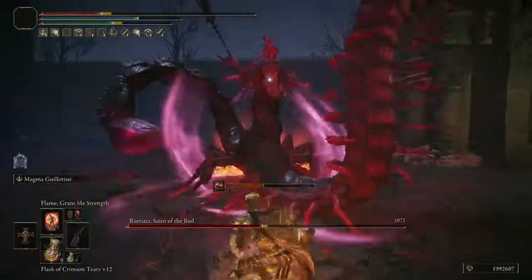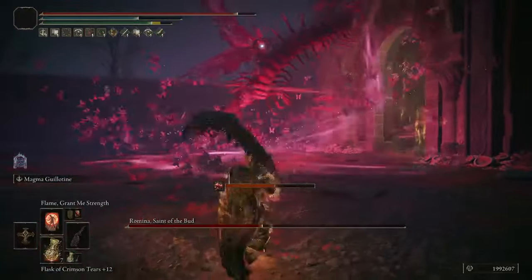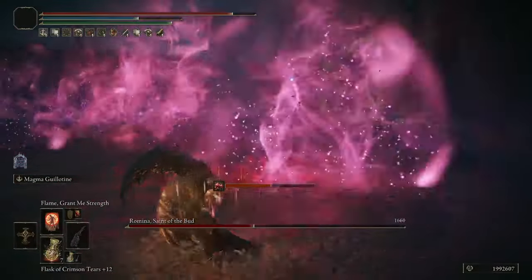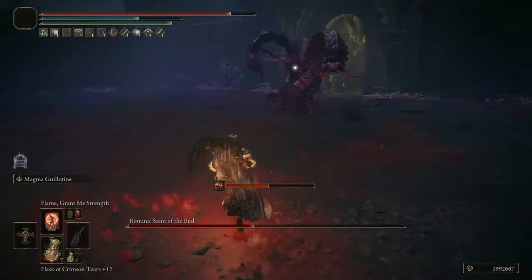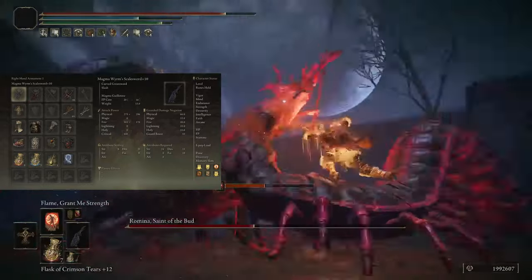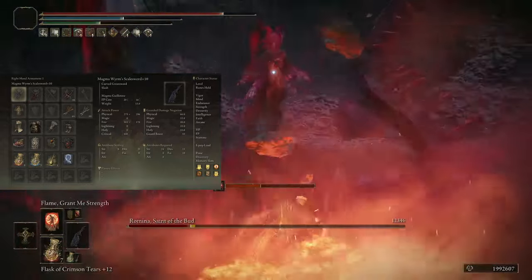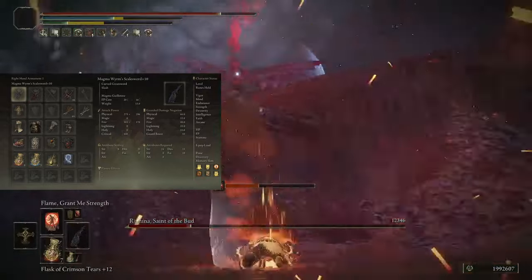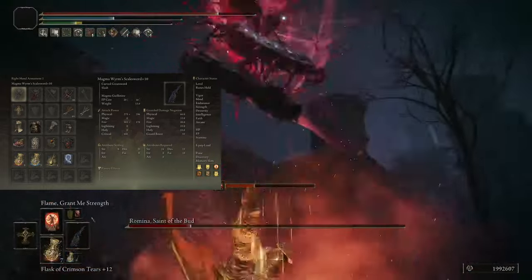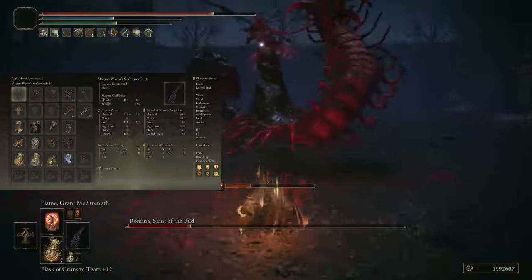Since the weapons use the exact same stats and damage types, they benefit from all of the exact same stuff, so the build is optimized using them both together. For talismans you want the Dread Talisman, Shard of Alexander, Fire Scorpion Charm, and a Defensive Talisman of your choosing. Then the Physic: Fire Scorpion Charm plus the Bloodsucking Tear. The Bloodsucking Tear's HP drain is especially a non-issue here, since you can just heal it back with the Blasphemous Blade.